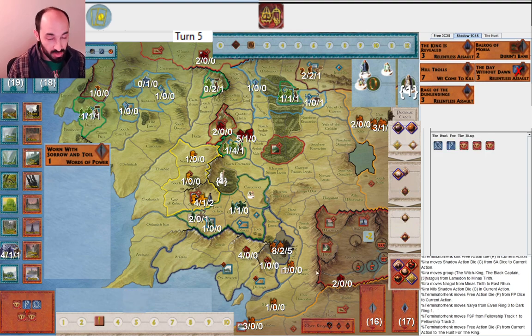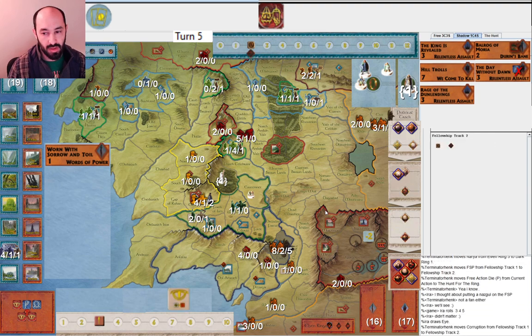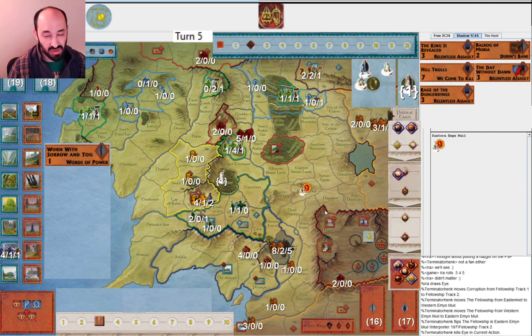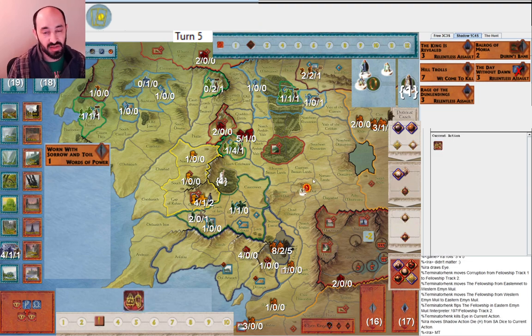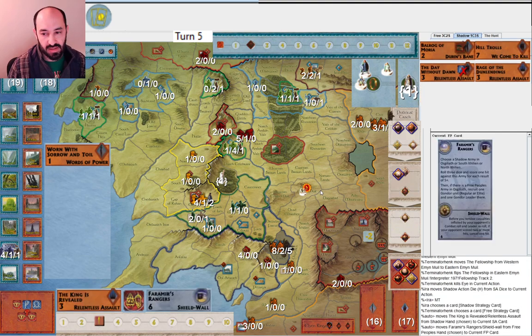My opponent then gives me a ring to move a second time, which I think is right because they need to, if possible, get into Mordor next round. Getting two movements is much more predictable than getting three movements on five dice. I end up hitting them and they get revealed - which doesn't matter so much because they have Strider. This is really the power of having Strider in the Fellowship.